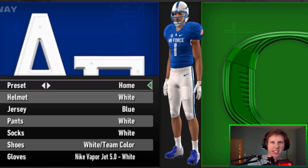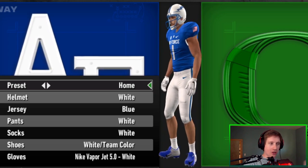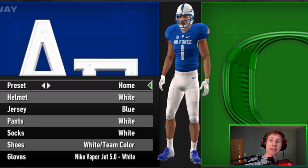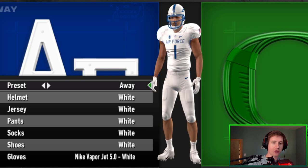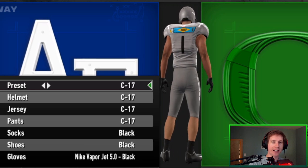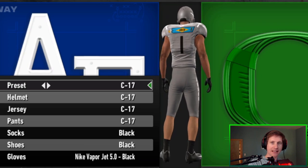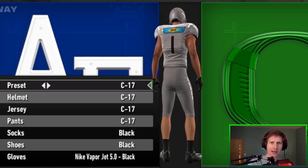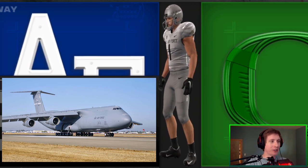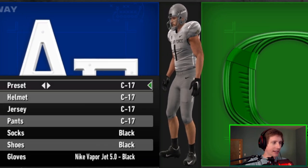We'll just go through the presets. First off, the home looks classic, looks clean — they did a good job with it. A nice blue jersey with the white helmet and pants. And then their away variant is just all white. Then we start to have a little fun. Here is the C-17 combination, kind of modeled after the airplane of the same name. There's a picture of it on screen right now. They did a great job with that — it's just a cool uniform in real life, and they did a good job mimicking it in the game.